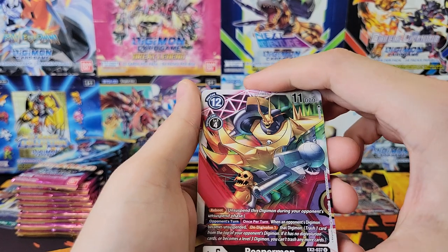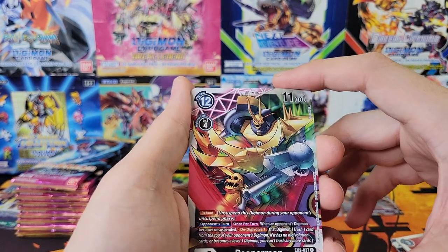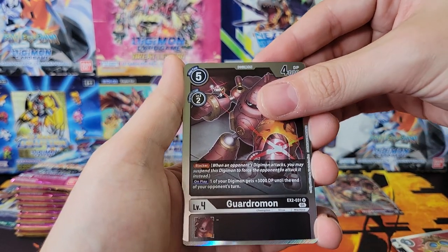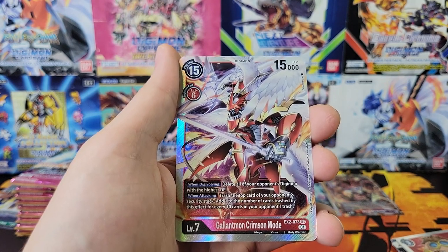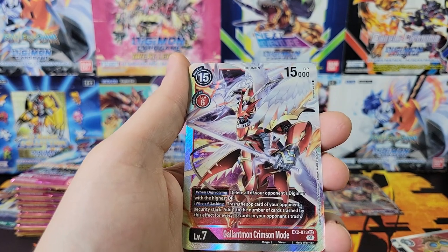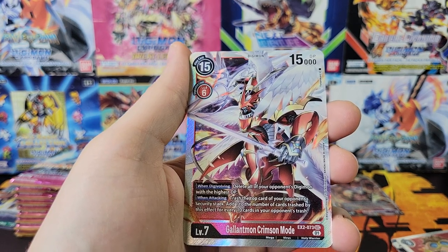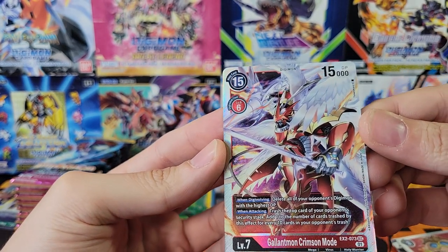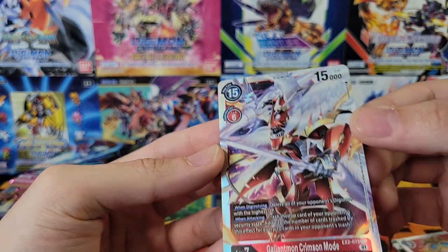Got a full art uncommon Reaper Mon - that's cool looking. Gardramon. And there's our secret rare! Gallantmon Crimson Mode. Very nice, very cool looking. Got some texture on it - interesting texture pattern.